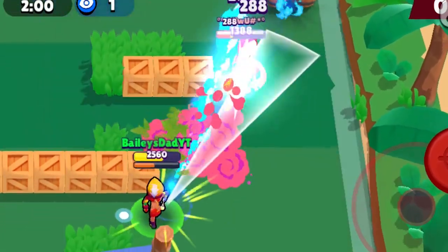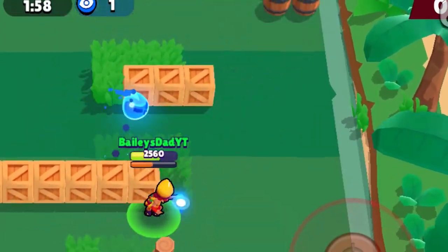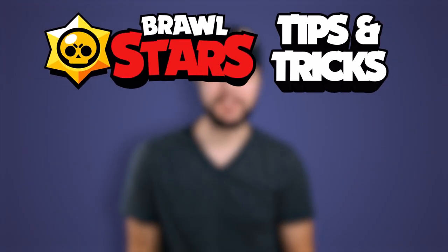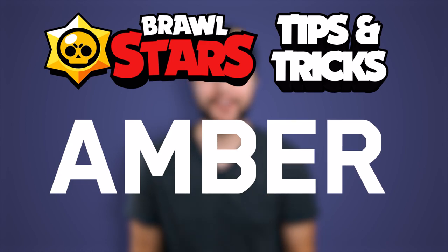Amber is the brand new legendary brawler that attacks by firing a continuous stream of fire that can pierce through enemies. She has a long range with a reliably high damage output, and today we're going to be looking at 10 tips and tricks to help make you a better Amber player.